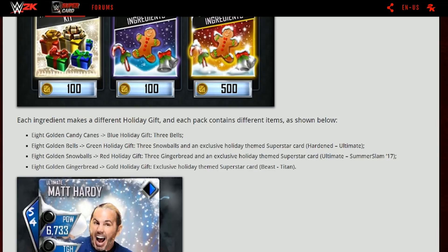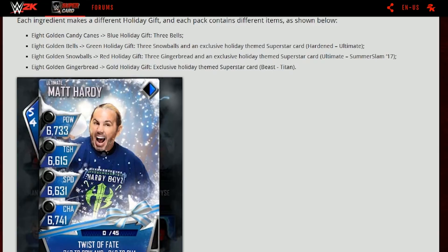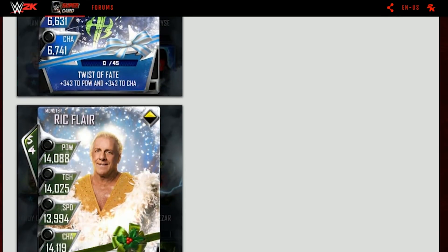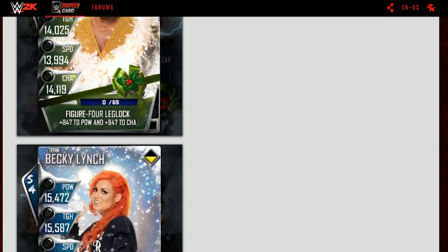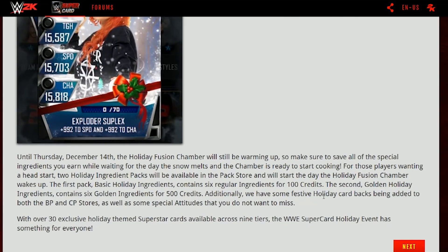The gingerbread is the one you really want — eight golden gingerbreads gets you the gold holiday gift and an exclusive holiday themed superstar card at beast and titan tier. We can see a Matt Hardy card at ultimate, a monster Ric Flair, and a titan Becky Lynch right there. Until Thursday December 14th the holiday fusion will start warming up, so make sure you save all the special ingredients while you're waiting for the chamber to be ready.